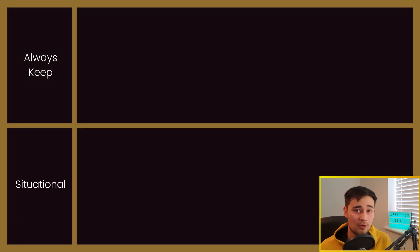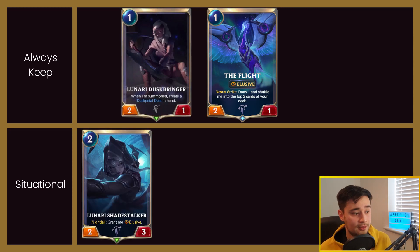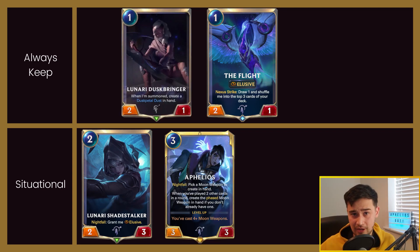For the Mulligan with this deck, what you're really looking for is your Activators, so I always look for Lunari Dustbringer and The Flight. If you don't have one of those two cards in your hand, you Mulligan your whole hand away every time. If you do have those cards, you can start looking to keep your key units. Key units I'll keep are Lunari Shadestalker and Ophelios — just the strong Nightfall units you want to get out early. Everything else I'm Mulliganing away.